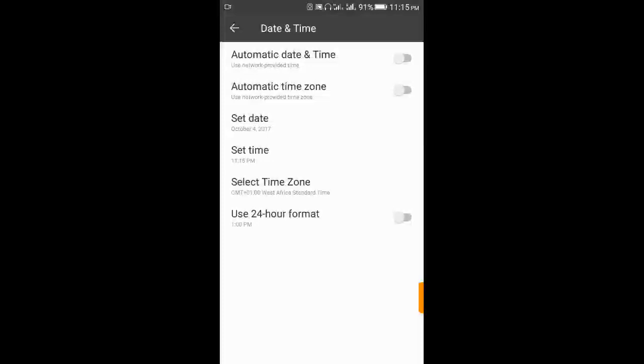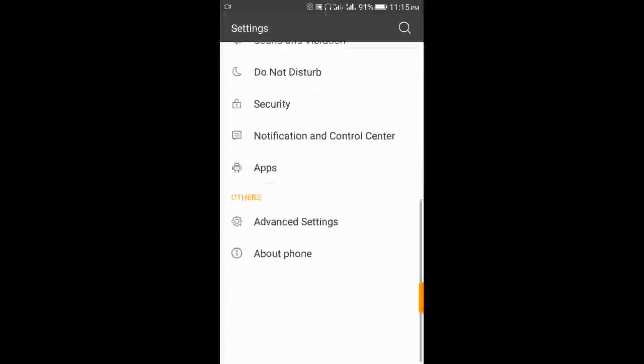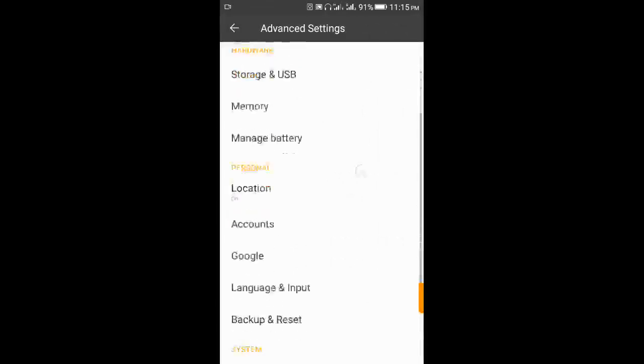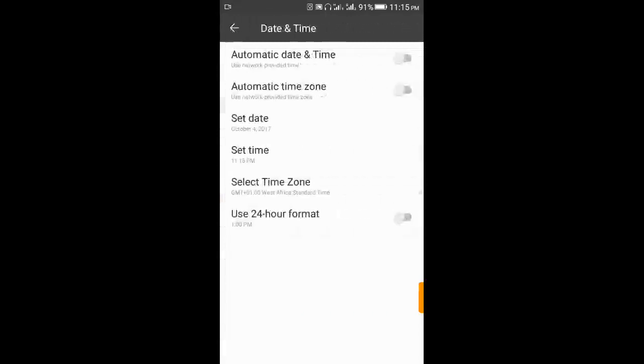When you get into the settings section of the phone, go to Settings, then on my phone it's Advanced Settings. Scroll down to Date and Time. Take note of 'Automatic Date and Time' and 'Automatic Time Zone' - those two tabs are usually always on on every Android phone. What you do here is switch them off.